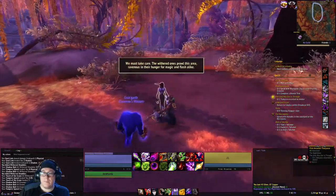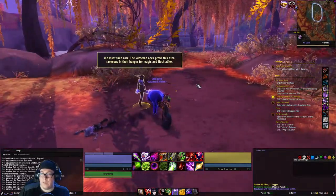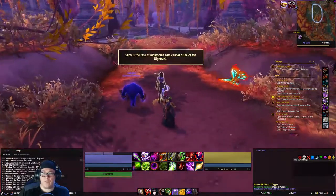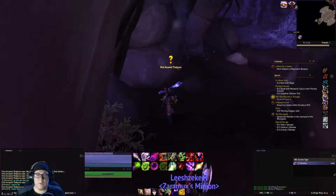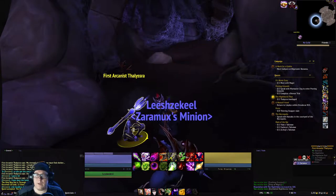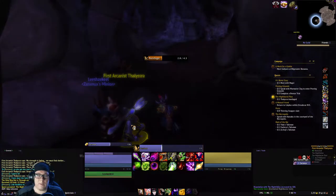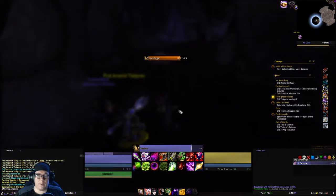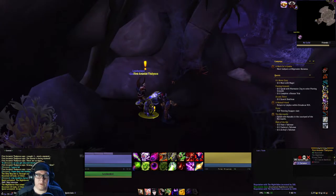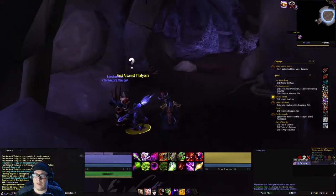From here we're going to escort her to the shelter, so just follow her. She will lead you to this cave where you turn in the quest. Then you have to bandage her up, then turn in that quest and get the next.